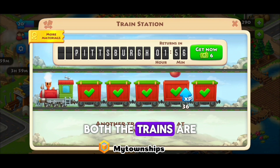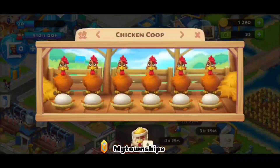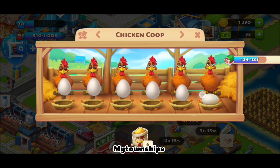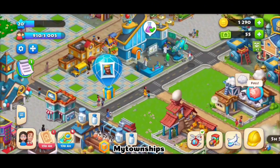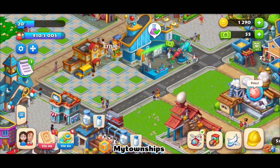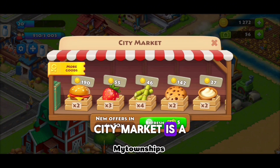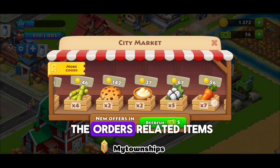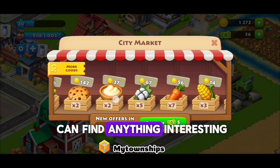Both the trains are back to their respective destinations. City Market is a great place to buy the orders-related items. Let's check if we can find anything interesting.